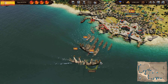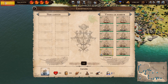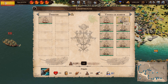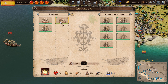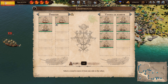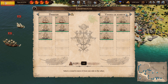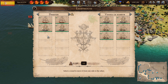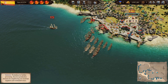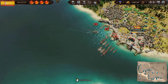We've got corvettes, and about two galleons over there. We want two frigates as well. That's a lot overall, but we can work with it. So I've got all these ships now. We are still getting hammered by that other guy right there — we're going to attack him pretty soon.